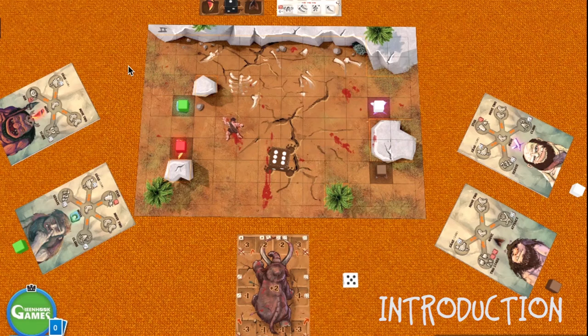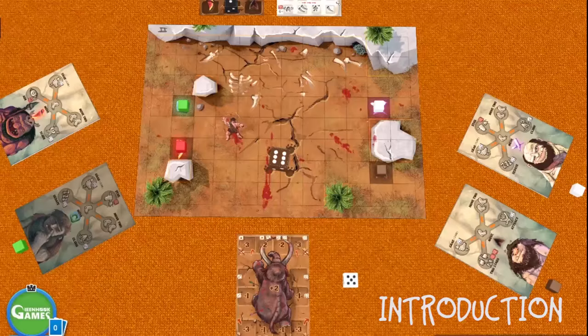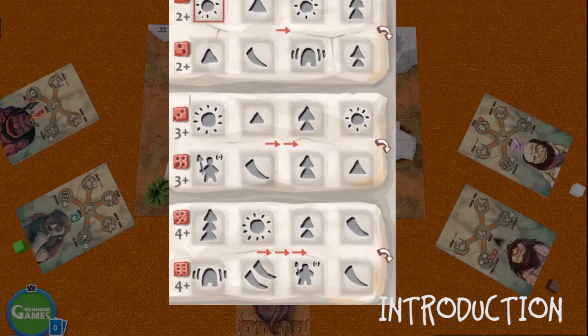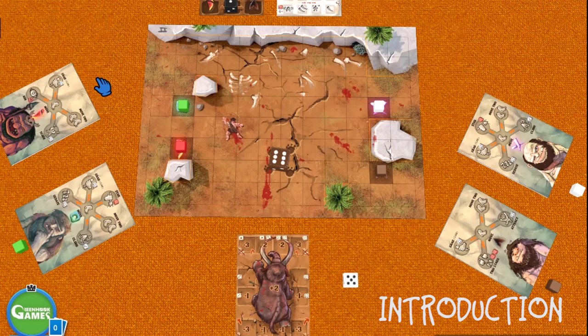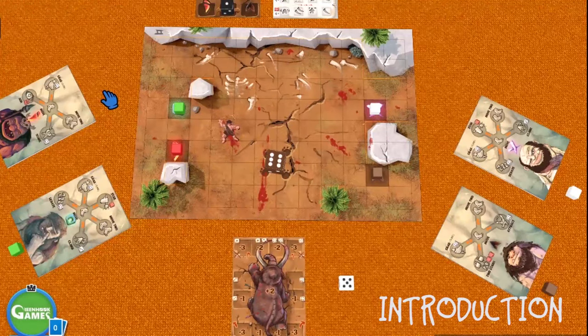This is the setup. We have two map cards placed together in the center. We have a mammoth card, we have the player card, we have a score card, and we have the control card for the Moog. I will go in depth with everything here.